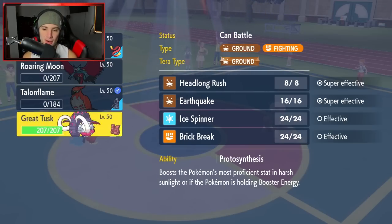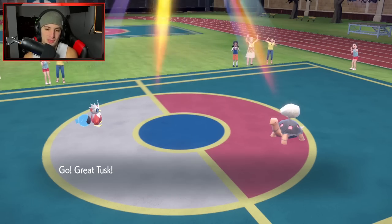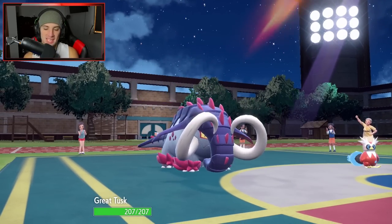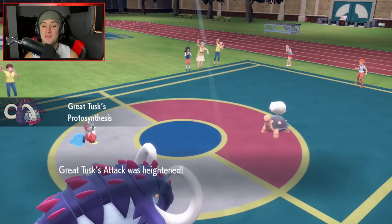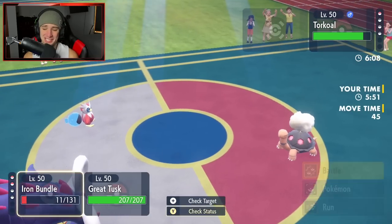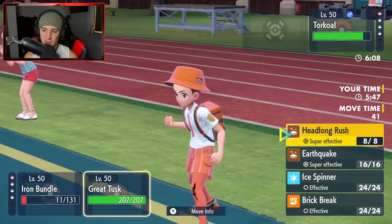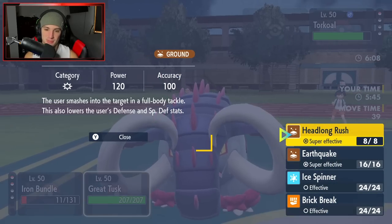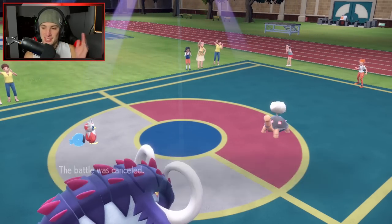He's probably sitting there thinking he has a shot at winning this battle with Torkoal on the field — but I'm bringing out the GOAT. Great Tusk coming out here. Protosynthesis is out here and it's just over with. I'm going to try to land a Hydro Pump but I'm going for that Headlong Rush. Look at this move — Base 120, it's basically a ground Close Combat. Battle was canceled. He wasn't even dealing with it. There it is, ladies and gentlemen — guaranteeing you guys a win and we grabbed ourselves a winning record.